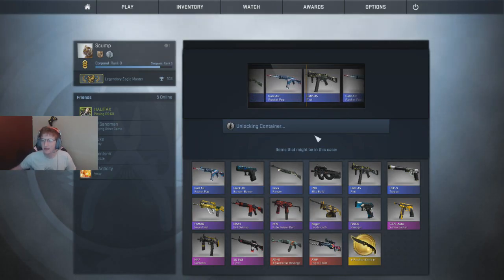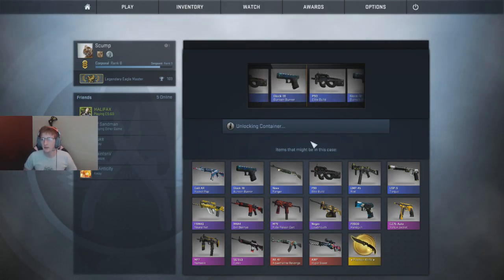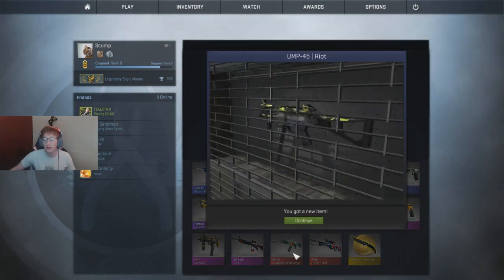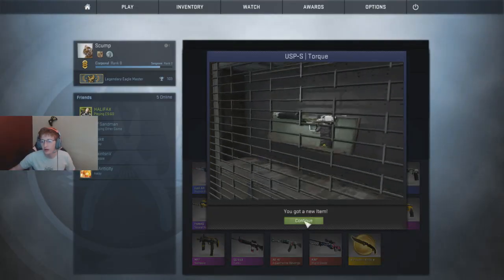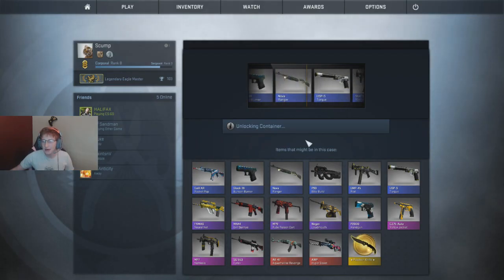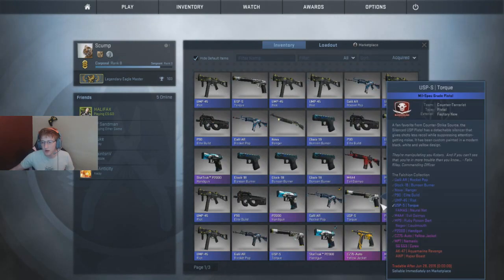We have four more cases - please, for the love of god, show me some love. UMP45 Riot - nope, nothing. Two or three more Falchions left. These are my two favorite skins in the whole game and they're both in this case. I might end up spending $150 just on Falchion cases - but no, I'll follow through and do 20 of each, because you guys don't want to watch me open 60 of the same case. Last one - okay, I'm a little bit pissed.